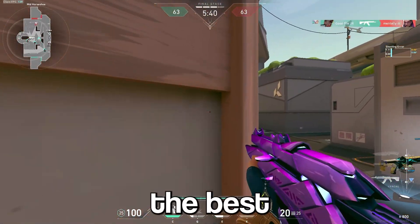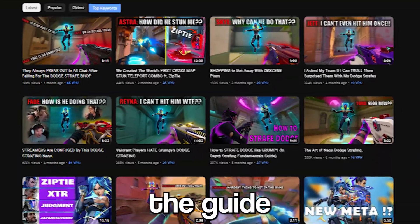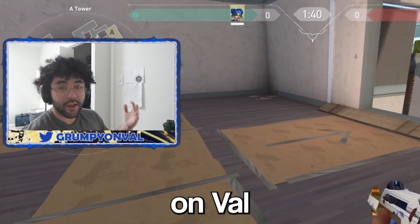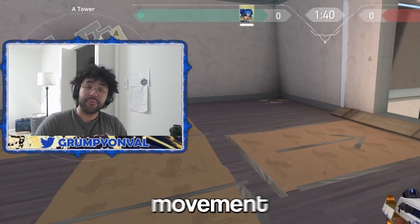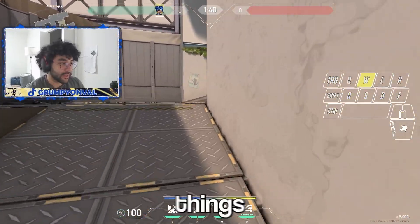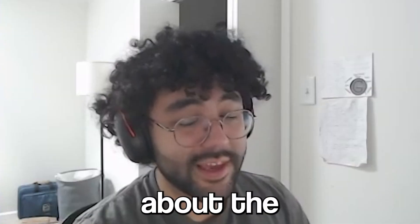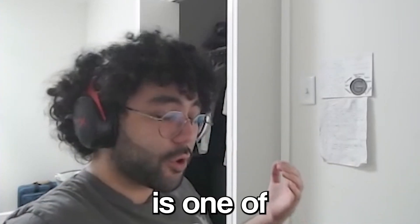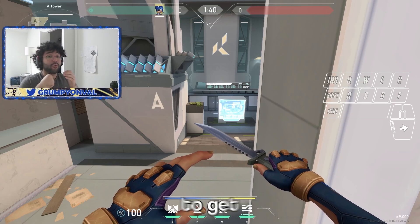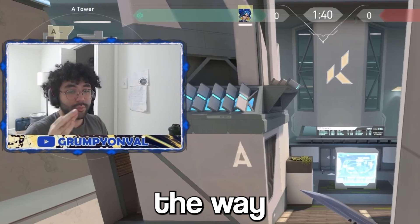I got one of the best Neon one-tricks on YouTube to help me out with this video, so this next section is going to be covered by my friend Grumpy. I'm Grumpy, also known as Grumpy on Val, and I am an Immortal 3 Neon movement player. I wanted to talk about some more niche things related to Neon and her gameplay — specifically the sprint ability, which is one of her core pieces of utility and one of the most important things to get really good at, because in 90% of situations a sprint will change the way you play the character.